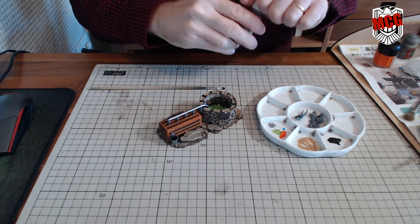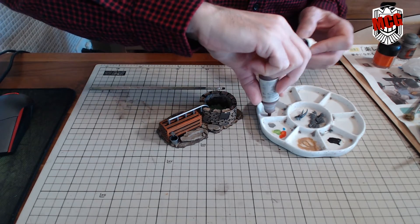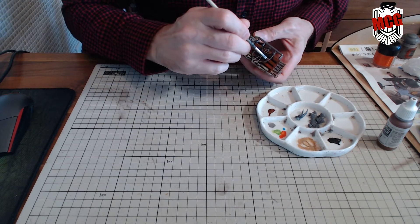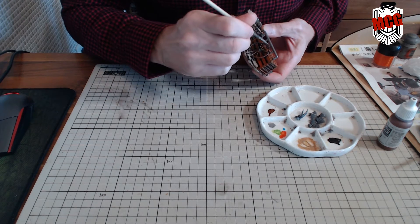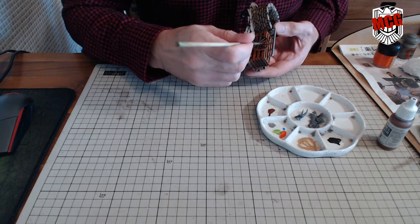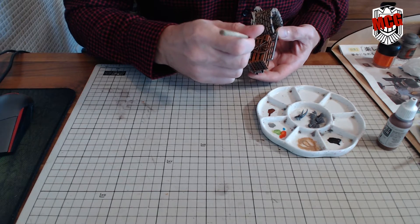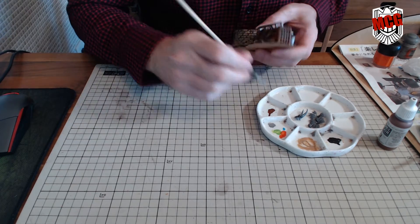That sign also needs doing — obviously I'm going to stick a thing on it. I think the hub of a wagon wheel is metal, wouldn't you think? So metallic hub.